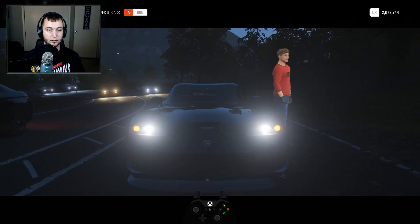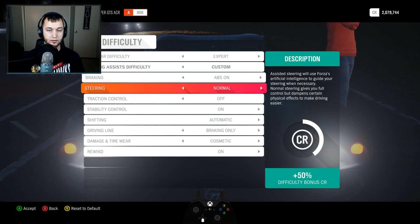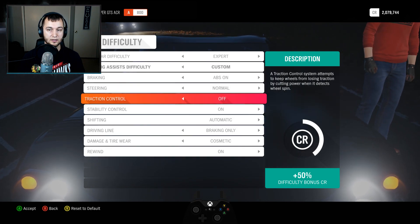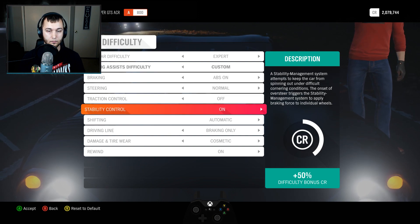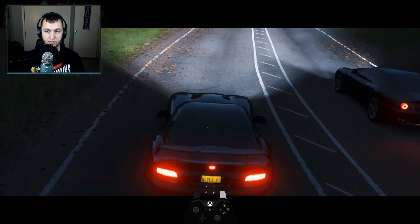I'll show you guys my difficulty settings. ABS is on because that's a normal thing that happens in real life, steering set to normal simulation. When it comes to shifting, I usually do it in manual but I just think it needs to be automatic for this.